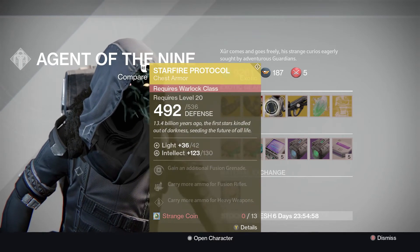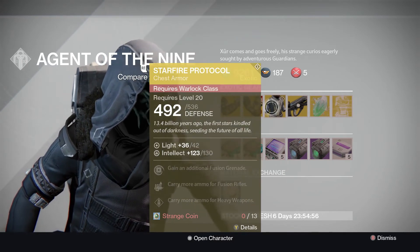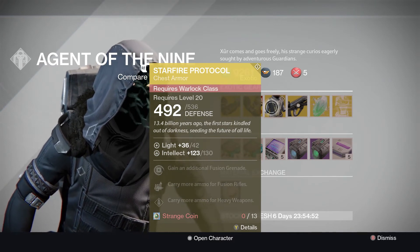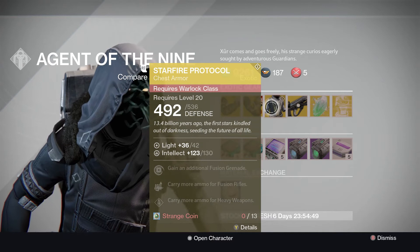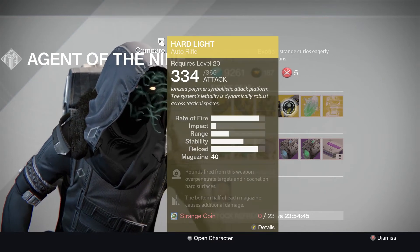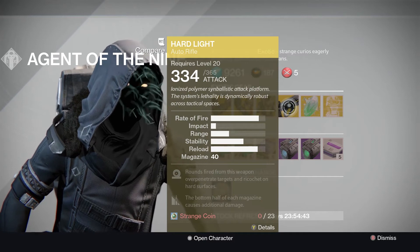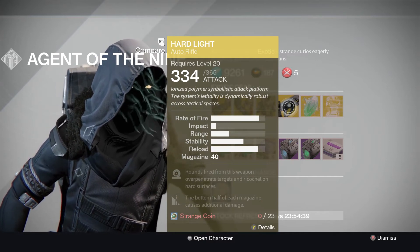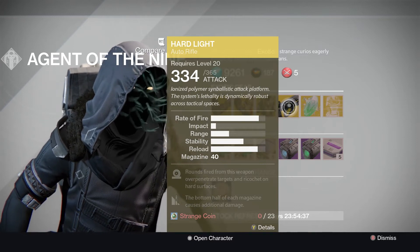People are still doing Crota, like we do something every now and then. Starfire Protocol, which is a fully version 3.0 as well, but still expansion 1 — fusion grenade, fusion rifle and heavy weapons. He's selling Hard Light for anybody that doesn't have it, definitely one for the collection. It's not too bad.